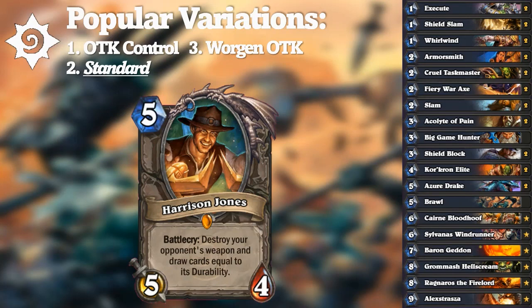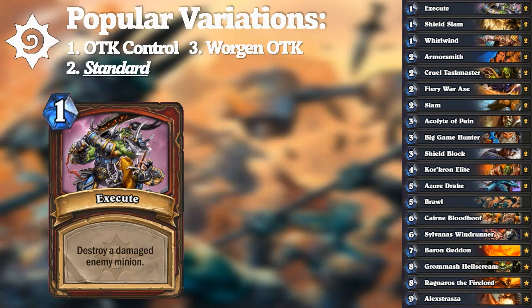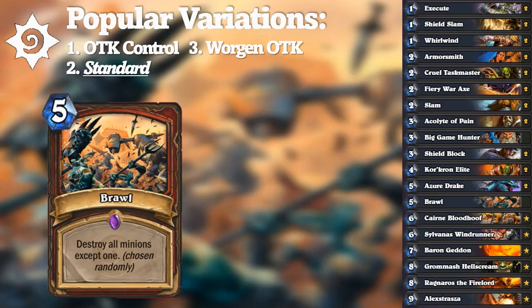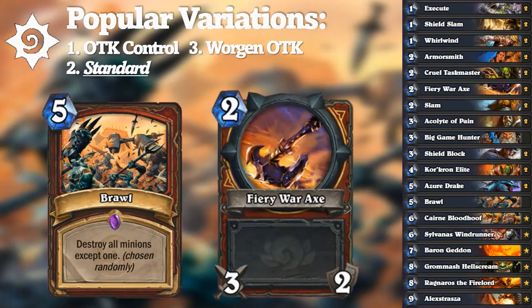Druid had its ramp pieces and combo, Warlock had turn-4 8/8s and life tap, and Warrior had removal that was second to none. Execute was practically the best removal in the game — combined with Warrior's other tools, it was effectively 1-mana kill a minion. Shield Slam was just as efficient but fluctuated by matchup. Brawl was the quintessential board clear, and despite its random nature, was too efficient not to include. Fiery War Axe practically guaranteed 2-for-1s against aggro and was Warrior's Wild Growth in terms of win rate.